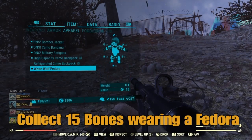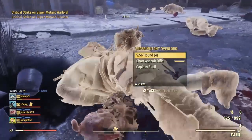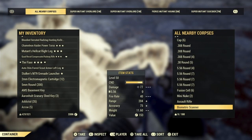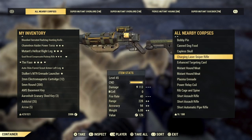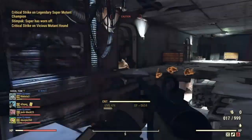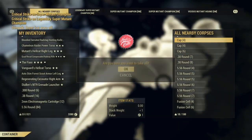Collect 15 bones wearing a fedora. Fedoras are found too commonly across Appalachia to cover where to get them, so if you need one just google it — there are so many different ways. To get the bones, your best option is to come to West Deck and start clearing out the super mutants, including the ones out front. You're going to find bones like the capless skull, the ribcage and spine, and the spine. After about one full run, maybe 2-3 minutes, we did complete this challenge.